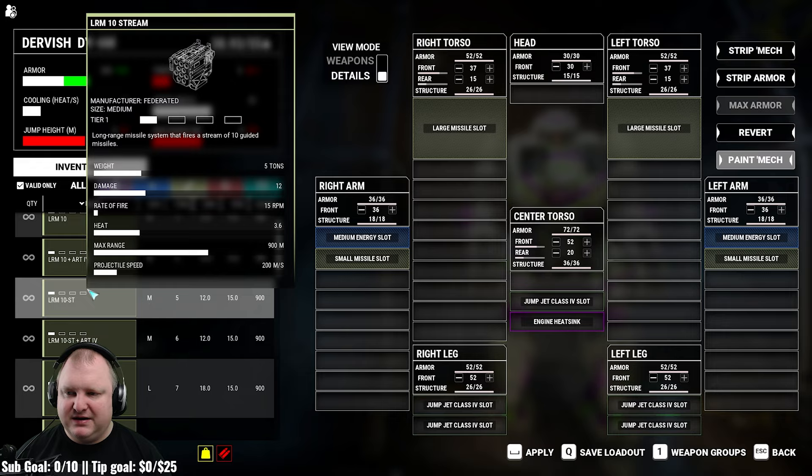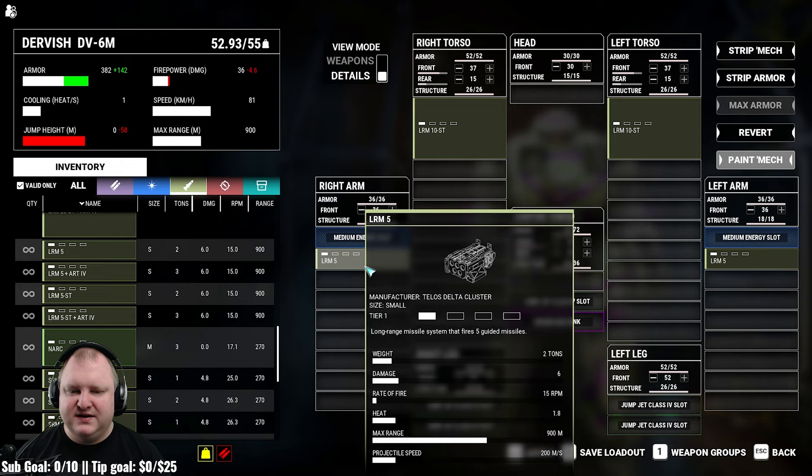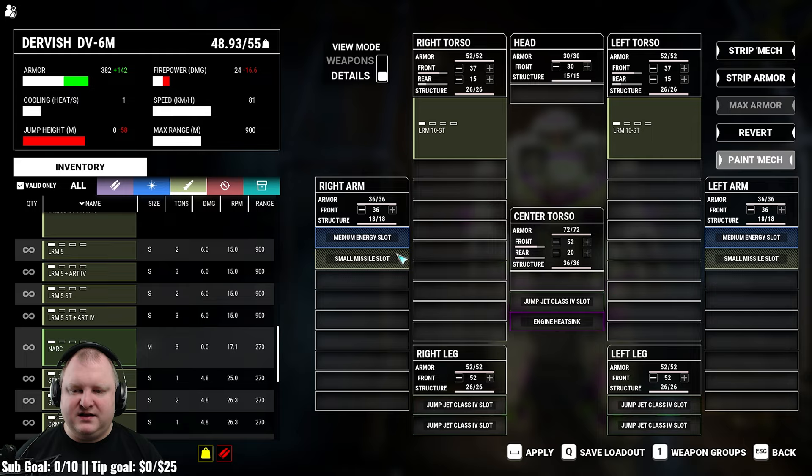Let's see how LRM 10s and LRM 5s turn out weight-wise. As you can see, at that point you only have like two tons left for ammo, so that's just not going to work. I would recommend, if you want to run this with LRMs, just run the LRM 10s and two medium lasers. Then go ahead and add a lot of ammo and a couple of heatsinks and you should be fine.